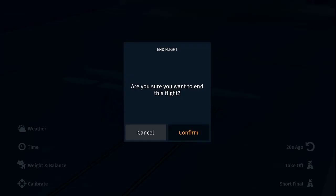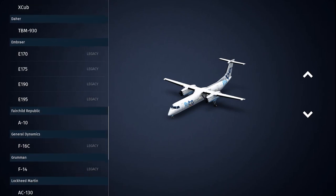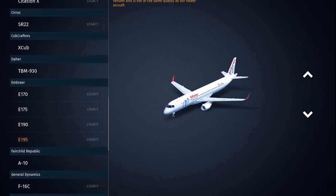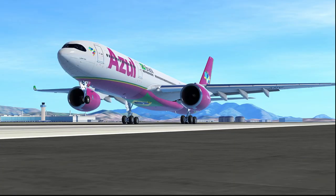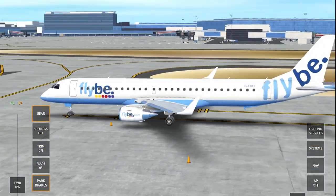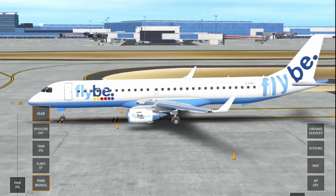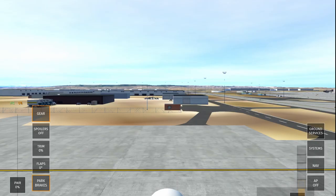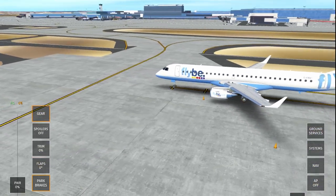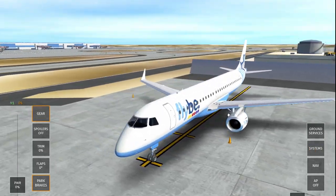Let's see what the Embraer aircraft have for us — let's go in the E175. We're going Flybe as well, so we'll compare Flybe to Flybe, which is quite funny. The Embraer aircraft in Infinite Flight are slowly being reworked. You can just tell by looking at it — it does look a little bit rough. That's the easiest way to talk about the Embraers in Infinite Flight.